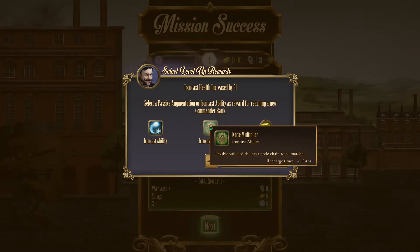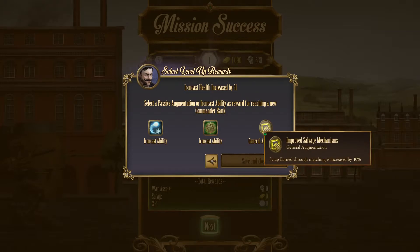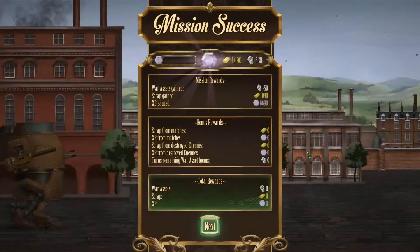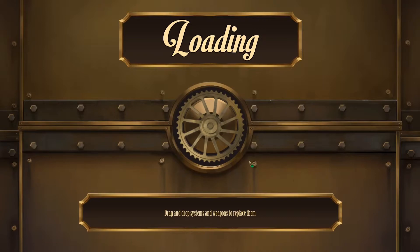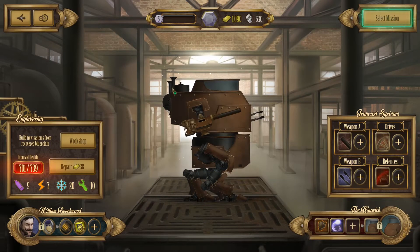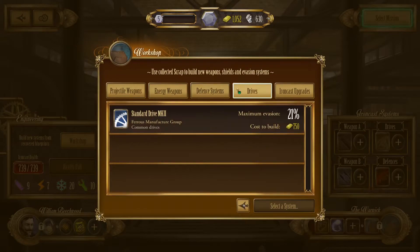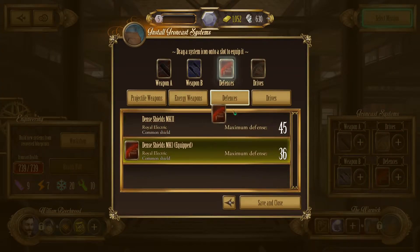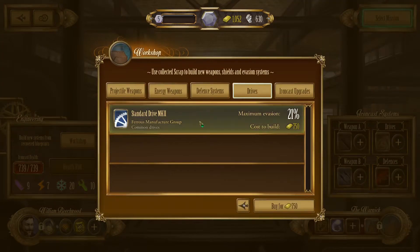Leech Coolant is good. Double value of the next chain — that's good. Scrap earned through matching is increased by 10% — sure. Scrap is really, really useful especially early on. Let's spend our cash on repairs. We actually had a better shield in our inventory — why didn't I equip that last time? Silly me. I think we have better drives as well.